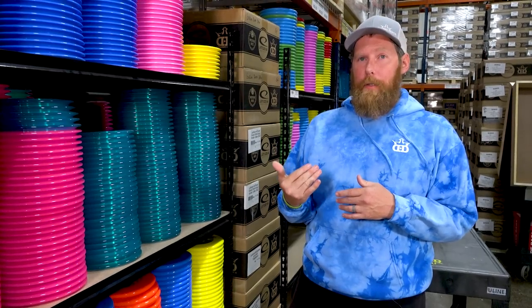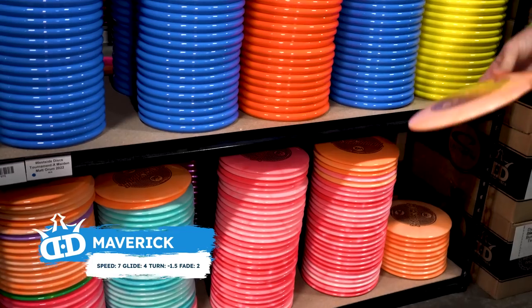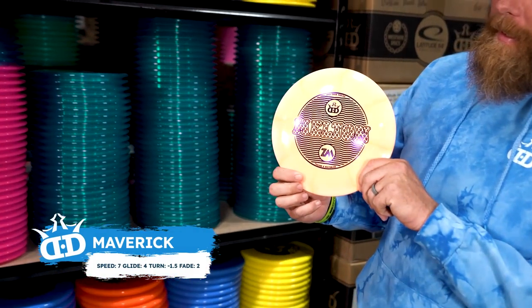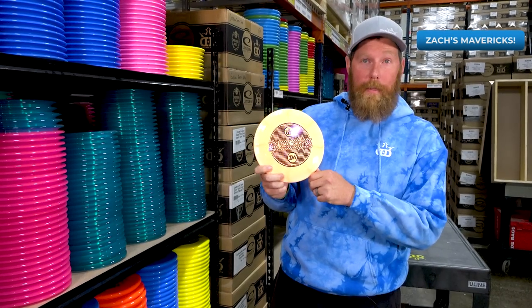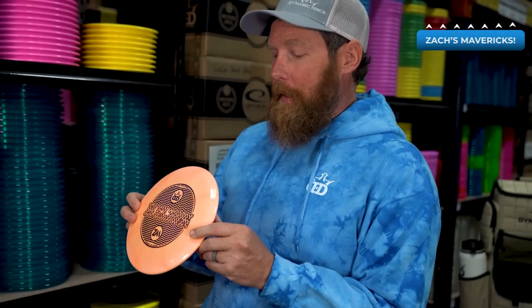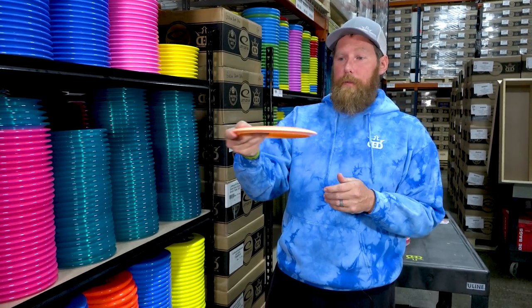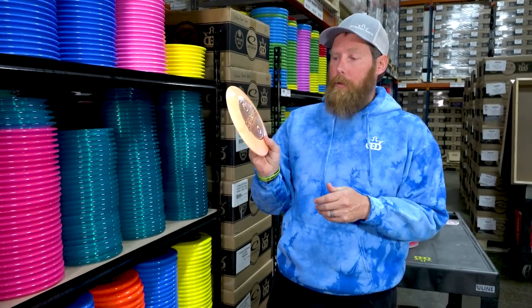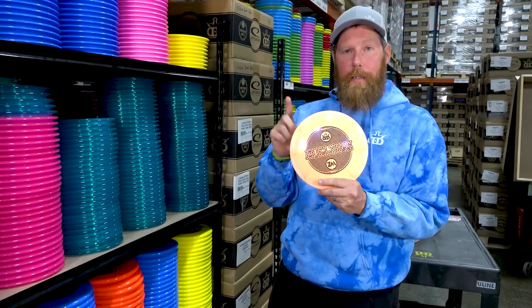Now we need a really straight complement to the Evader and we are going to grab a Maverick — not just any Maverick, we're getting our boy a Fusion X Burst Maverick. The Fusion X Maverick is very, very straight. You can work flip-ups with it right out of the box, get slow drifts — it's a nice go-to straight fairway. We'll grab one that's a little more neutral and then a BioFusion Maverick which is a little less stable, to complement this one.